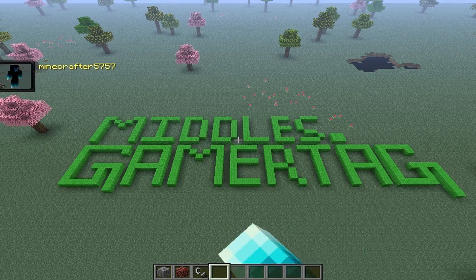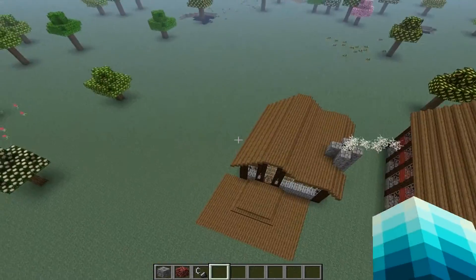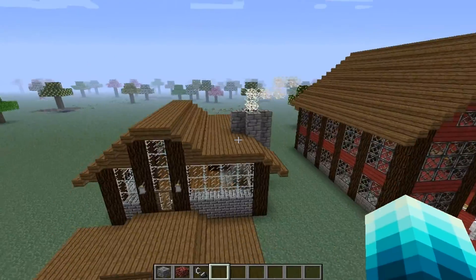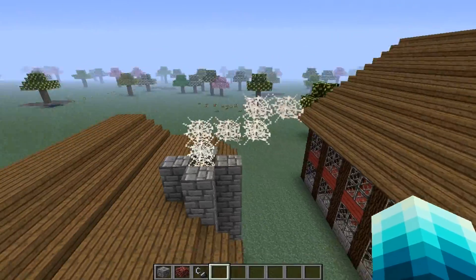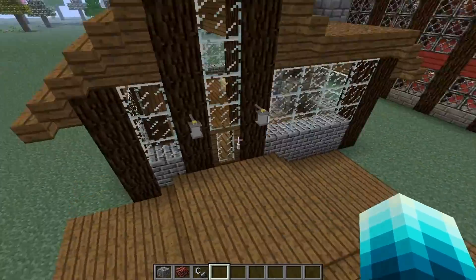Hey guys, MiddlesGamertag here, and here is the Cozy Cottage. If you look, I am using cobwebs to go out of the fireplace and act like the smoke.